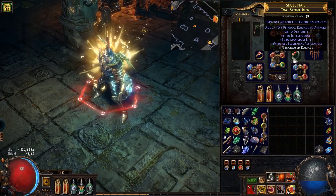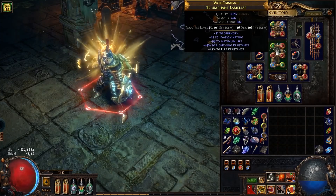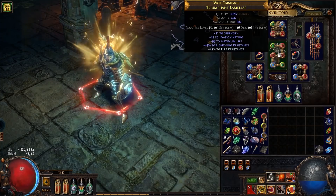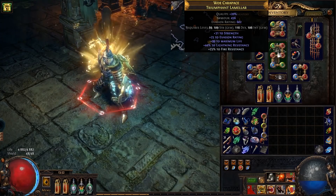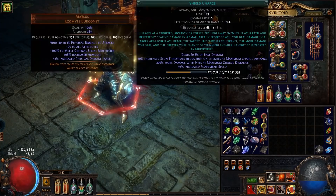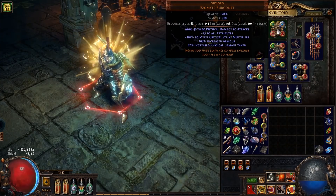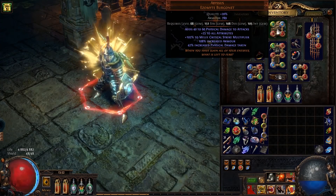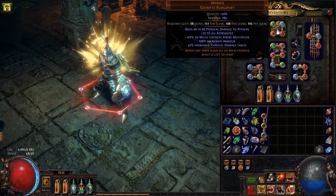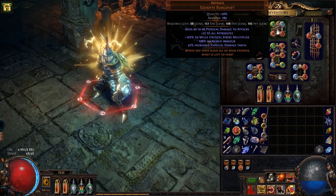I upgraded both rings since the last video — flat physical damage, resistance, and life. I also want some intelligence on them. I'm using a Domer ring which has some decent life and decent resistance. I'm also using Atziri's Promise. I know many of you are thinking I'm a glass cannon — and I sort of am, but only to physical damage.